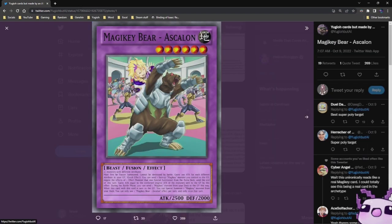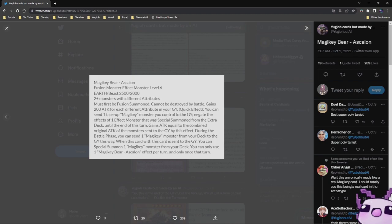We have Magicky Bear Escalon — it's a Beast Fusion Effect, 2500 Attack, 2000 Defense, Level 6 Earth. Two or more monsters with different attributes. Must first be Fusion Summoned. Cannot be destroyed by battle. Gains 200 Attack for each different attribute in your graveyard. Quick Effect: you can send one Magicky Monster you control to the graveyard, negate the effects of one Effect Monster that was Special Summoned from the Extra Deck until the end of this turn, and gains Attack equal to the combined original attack of the monster sent. During the Battle Phase, you can send one Magicky Monster from your deck to the graveyard this way. When this card is sent to the graveyard, you can Special Summon one Magicky Monster from your deck. You can only use one Magicky Bear Escalon effect per turn. This is a really, really interesting card.